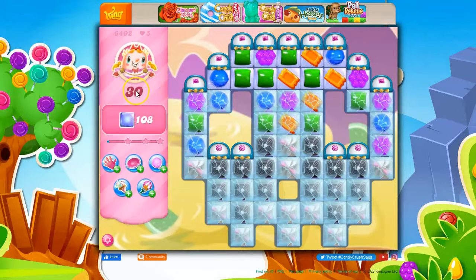So here we've got 30 moves to clear out 108 jelly, and some of it is under crystal candy and licorice swirls and frosting. And of course, those layers just keep adding up. We've got wrapped candy and striped candy dispensers.